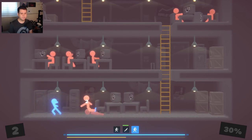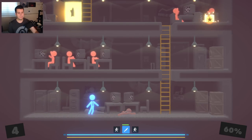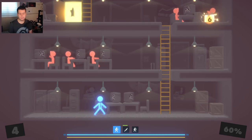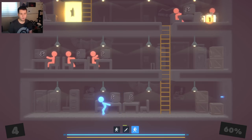You can see that whenever I attack — this is my attacking button — I get the next move in my list. I click attack, I throw my knife. I click attack, I punch. I click attack, I throw my knife again. That's all the control you have. It's entirely just about the order of moves. I can jump and I can move around — moving around looks very funny.